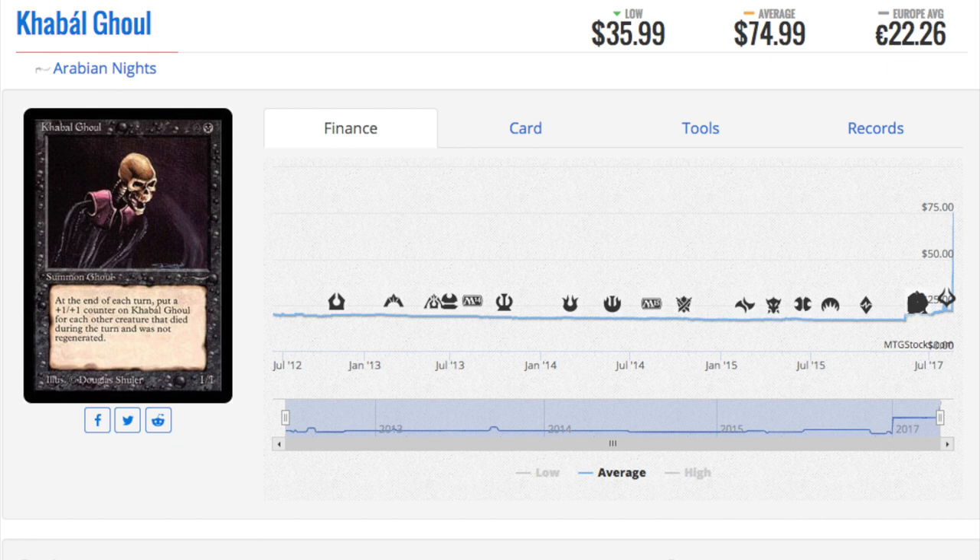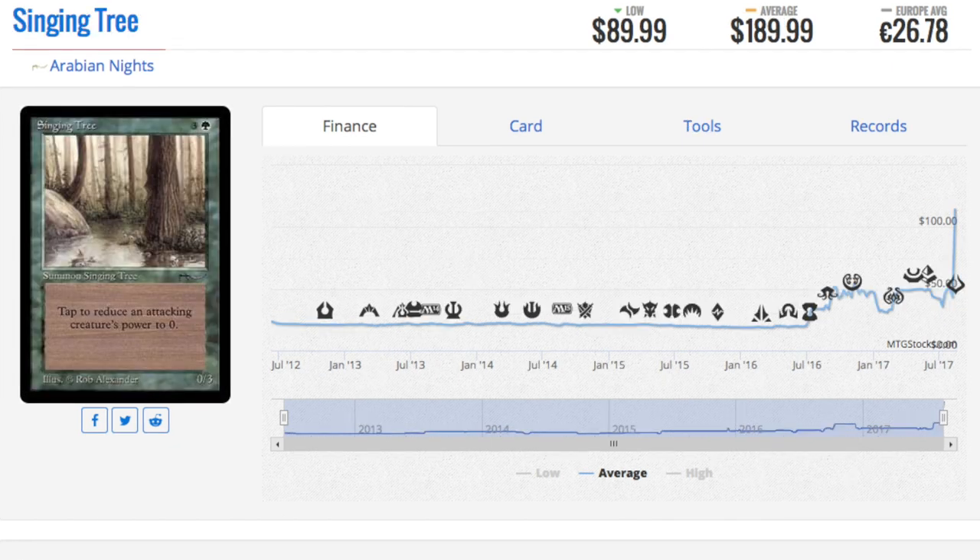Things are going poorly on the reserve list front because Wizards of the Coast cannot reprint these cards. This will be the only card like it — unless they make a new card with the same ability. For example, instead of costing two and a black, the new version costs one and a black and does exactly the same thing. That card might or might not see play in Standard depending on how much creature removal there is. That's my solution: look at Singing Tree, call it Dancing Tree, and instead of three and a green...